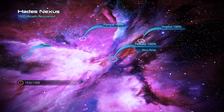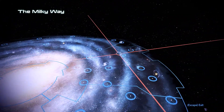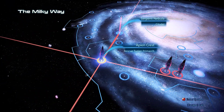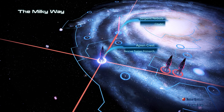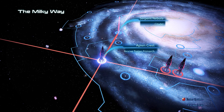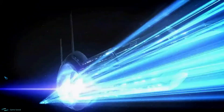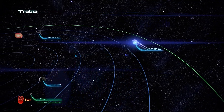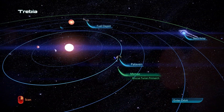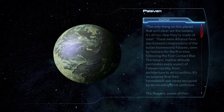We're currently in the Hades Nexus system where we also did Project Phoenix, an additional mission from the galaxy mod. Apian Crest — rescue Turian Primarch. Let's fast travel there. In this system you can scan freely because it's a priority mission, so you don't get Reaper alerts when looking at Palaven.